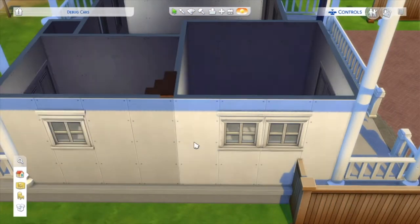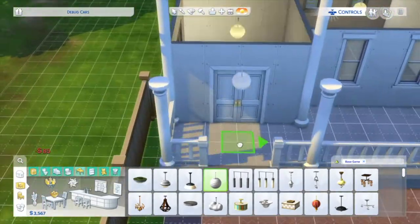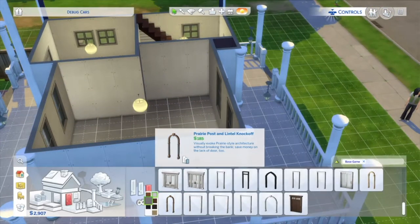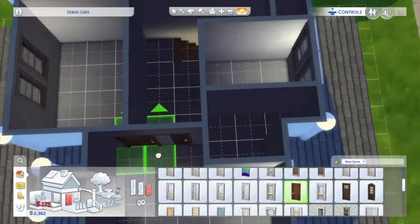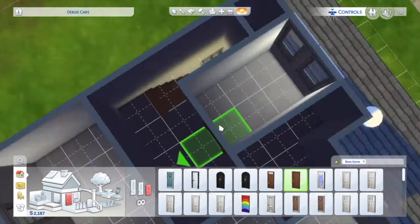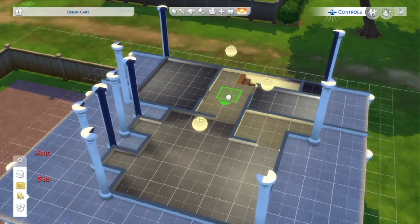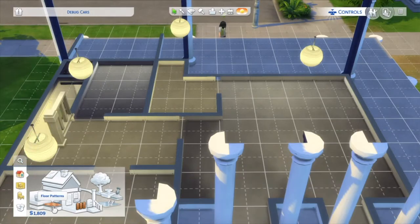This house was built before the Windows update, so we could only place windows on four tiles. I know — awful. But the house still turned out nice. I don't think I could go back to that though; we're so lucky now being able to place windows anywhere we want. It was so difficult sometimes to make doors fit where we wanted them.